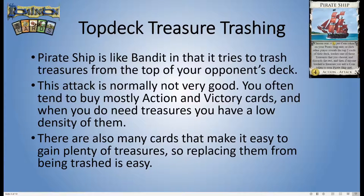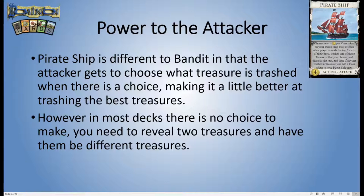There are also a lot of cards out there that gain you many treasures — most expansions have some form of treasure gainer, like Bandit, Courtier, Explorer, Treasure Map, and so on. So sometimes just replacing trashed treasures is actually pretty easy. Pirate Ship is a little bit different from Bandit in that the attacker gets to choose which treasure is trashed when both cards come up as different treasures. So if a gold and a silver come up, you can trash the gold instead of the silver. But a lot of the time when doing these attacks, there is no choice because you're not revealing two different treasures, and so this improvement is not going to be relevant a lot of the time.